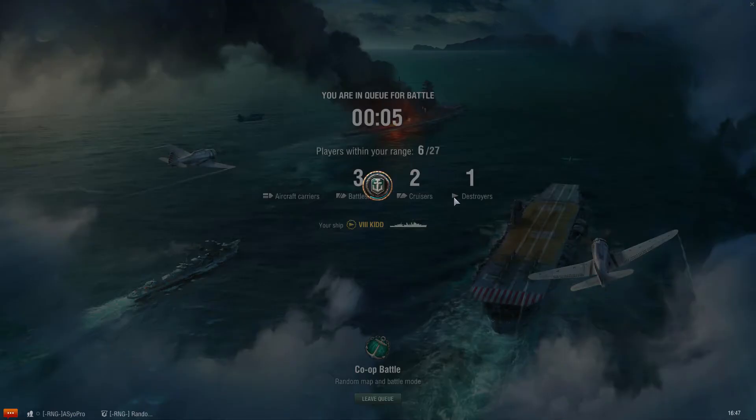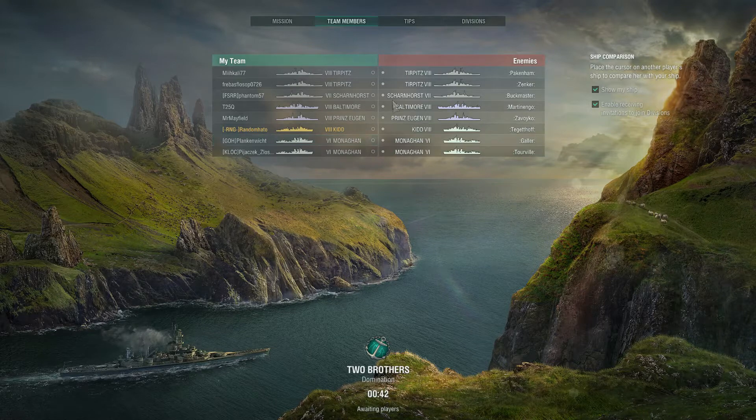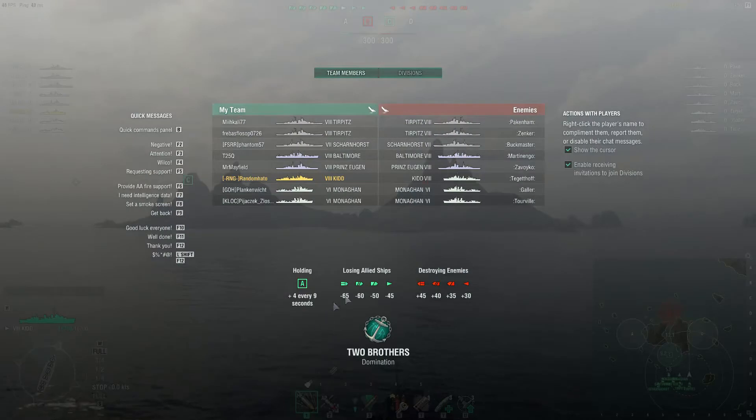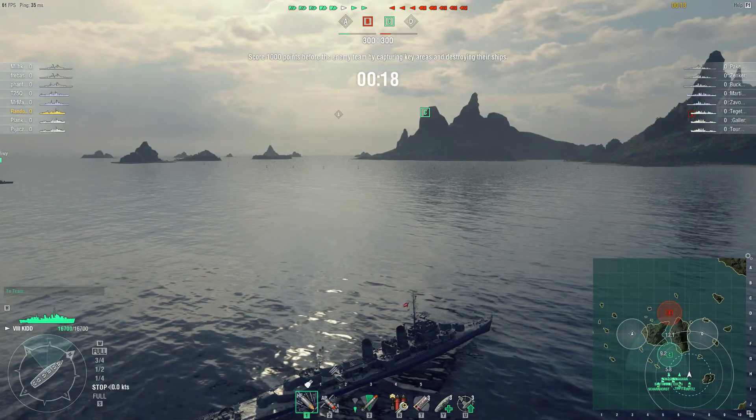Hopefully we don't end up bottom tier - the last few times I've taken this out it's been a tier 10 game and you end up with Minotaurs and things shooting you and it's not much fun. Fingers crossed - oh nice, okay! Tier six, seven, eight. There's the Monaghan. Prince Eugen, Baltimore, Scharnhorst, and a couple of Tirpitzes. Destroyer-wise, I think the Monaghan's detectability is higher than mine - I think it's six-point-something.